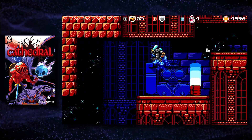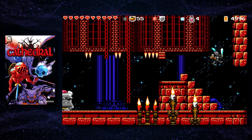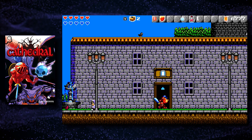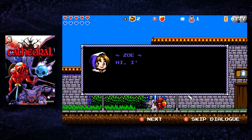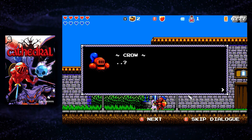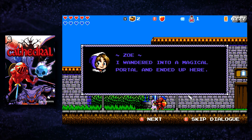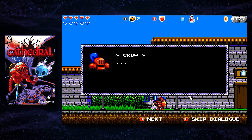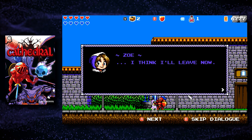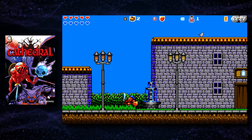If you're wondering if the Evercade version of Cathedral has anything the other versions don't — yeah, it actually does. Early in the game I was visiting Ivystone for the first time when I ran into Zoe from Alwa's Awakening. It was just a cameo, she said some stuff and ran off, but I looked up gameplay from other platforms on YouTube and she doesn't appear there. So the Evercade version may not have achievements, but it has Zoe from Alwa's Awakening.